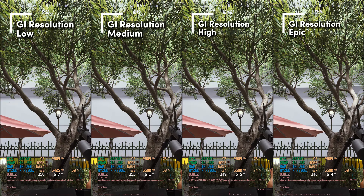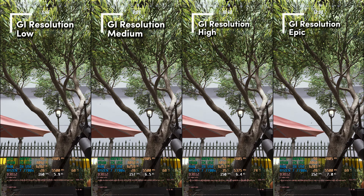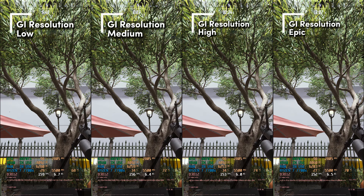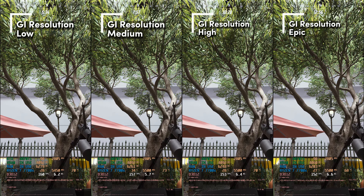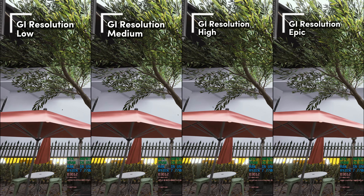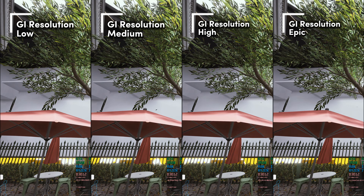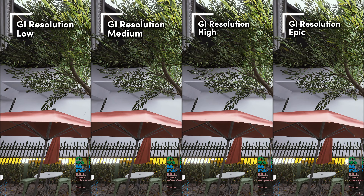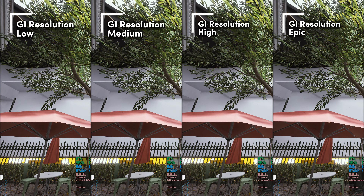Moving on, let's have a look at Global Illumination Resolution. Since we're diving into light settings, we might as well look at this one too. Looking at the setting levels side by side — 159/160 FPS on low versus 152 on epic. Graphics-wise I don't really notice anything, though looking closely at a tree I did see some differences: at lower settings you can see some light on the leaves and branches which isn't visible at epic. For a 5% FPS win, I would suggest turning GI Resolution to low.